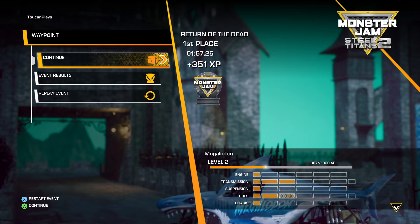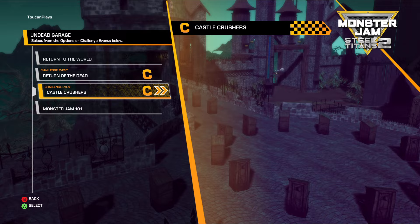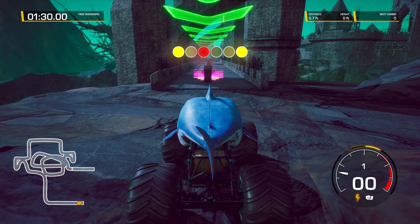We got our first place win and we did get an unlock for getting first place on that challenge map. Now let's do our next challenge event, which is Castle Crushers — a fun play on words for the game Castle Crashers, which is a really fun side-scrolling game.